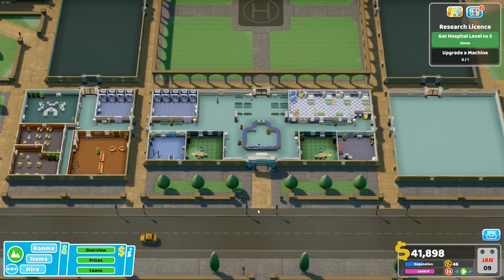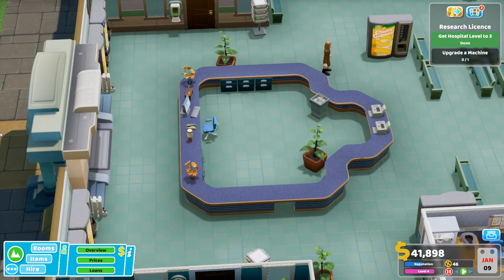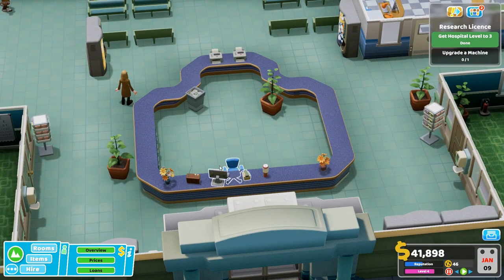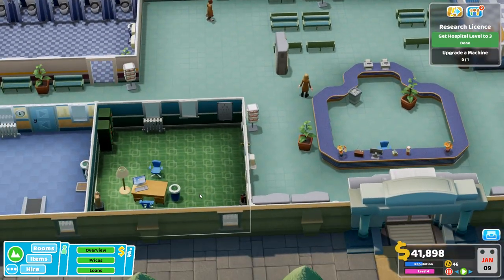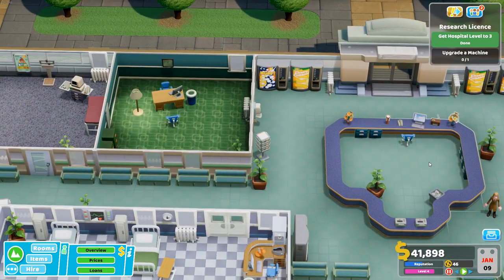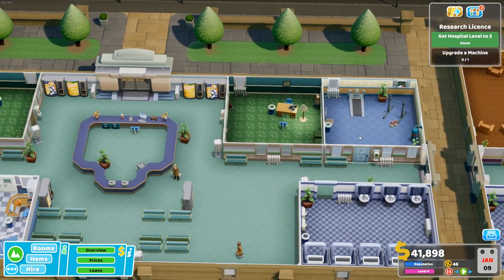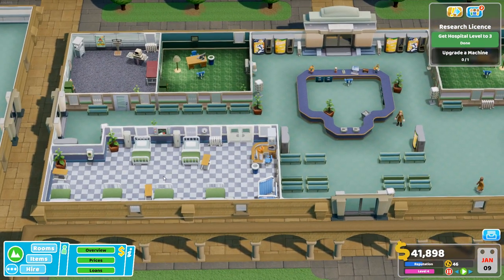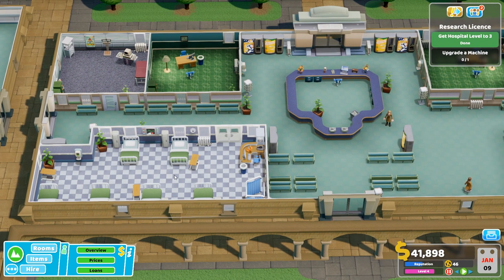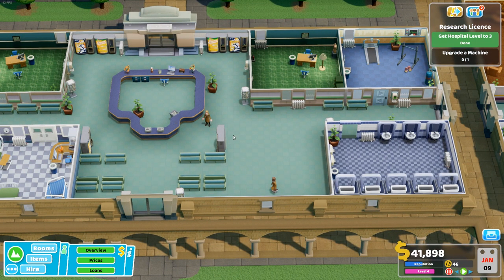I want to talk you through some of the design choices I've made here. First of all, we've got a reception desk — we can eventually add more if we need to, starting off with one. We have two GP offices, pretty much mirror images of each other. We've got a GD on this side and a cardio on this side, and a ward — these are all our basic diagnosis rooms. Psychiatry we're going to class as a treatment. There's space for a third GP office when we need it.